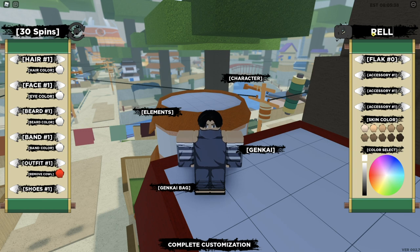Second one is REL — make sure REL is all capital — VEX, exclamation mark. This one also gives 5 spins. Third code is SUB — all capital — 2, REL, G-A-I-M, exclamation mark. This one I believe gives 15 spins.